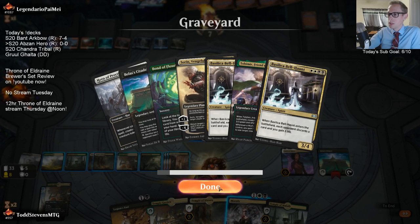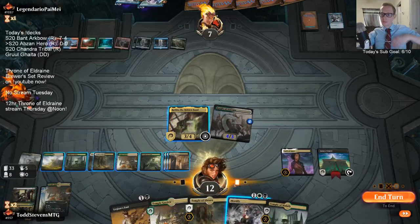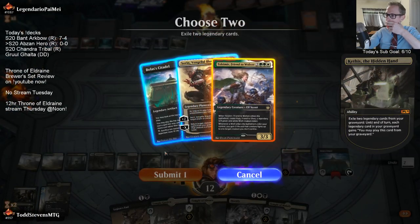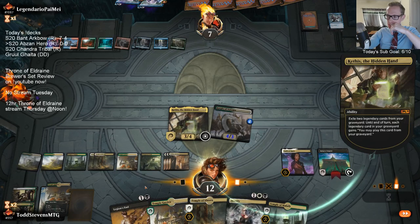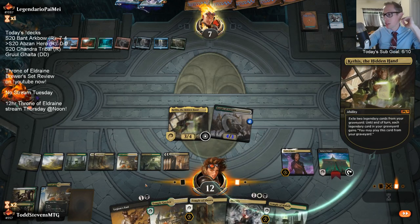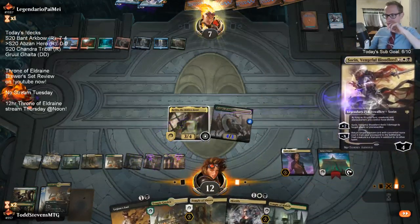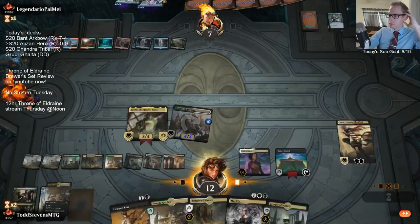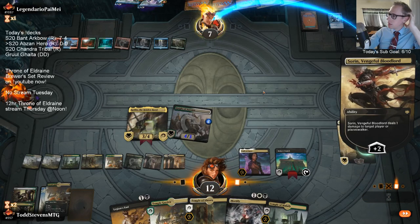I don't want to die. Yeah, I should have done this pre-combat. I could just get rid of the Sorin and bring back Bellhaunt, but I think it's better to have Sorin in play.